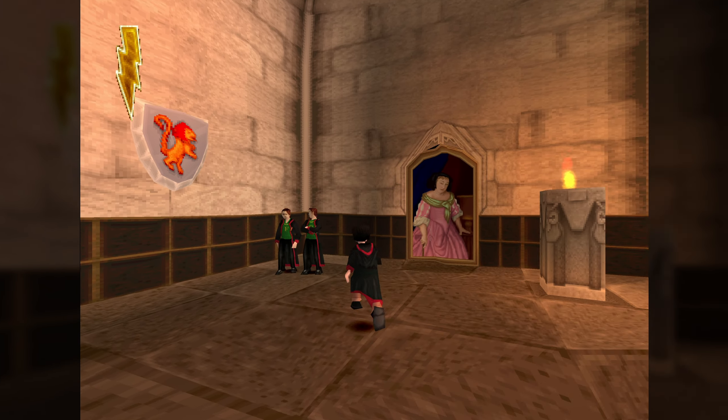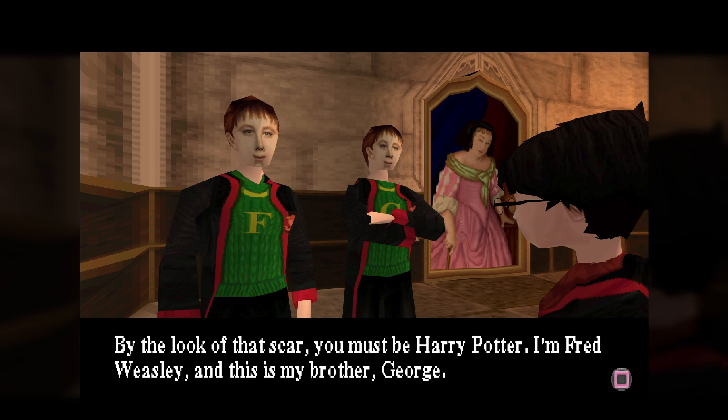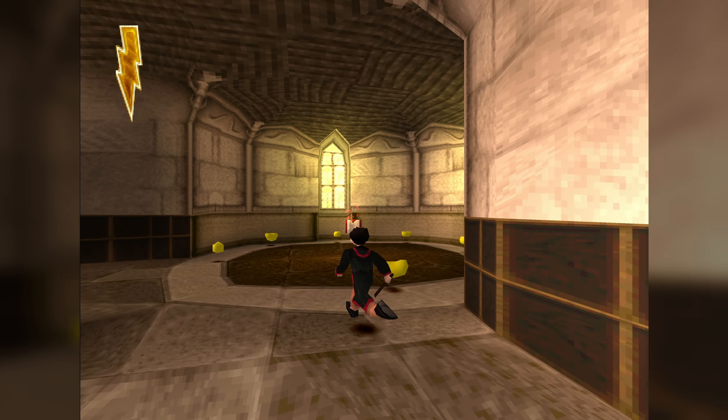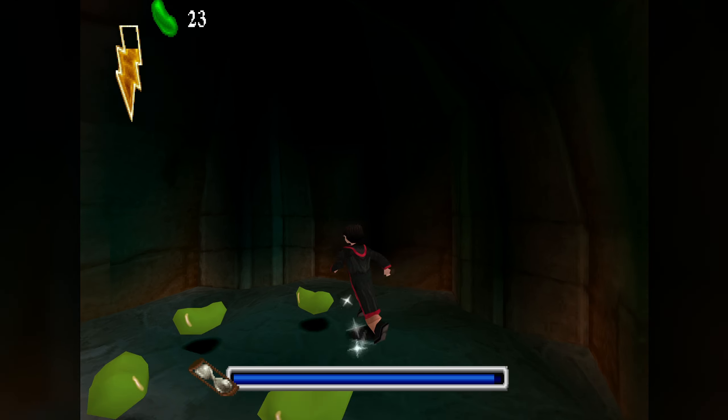We make our way to the Gryffindor common room, where we meet Fred and George, who introduce us to this game's bean system. Here you are asked to collect different coloured beans, and in return, you'll get a password to a secret portrait and win a prize! I think having that element of mystery was a great idea, and it really encouraged me to grab every bean I could find.